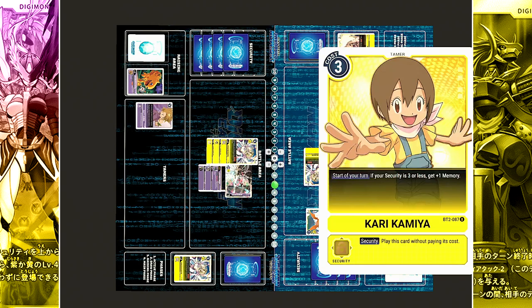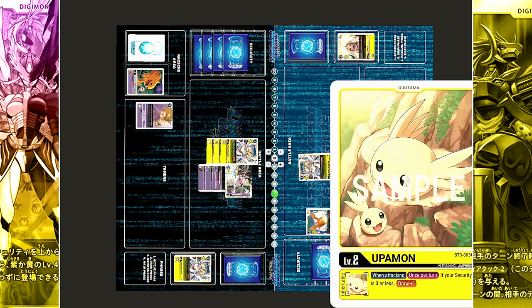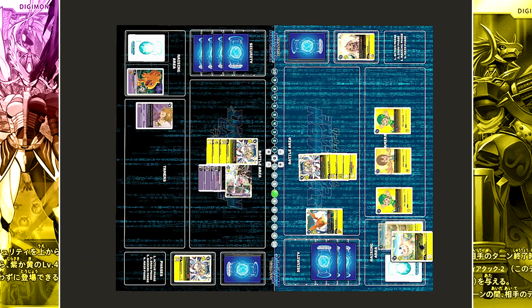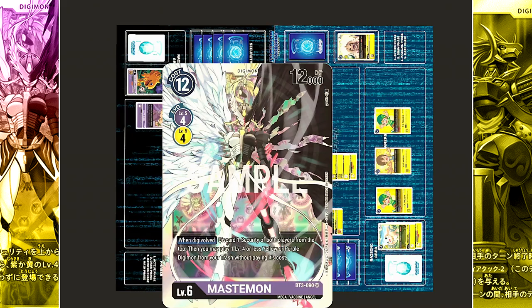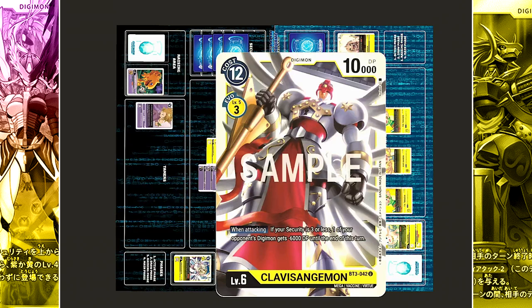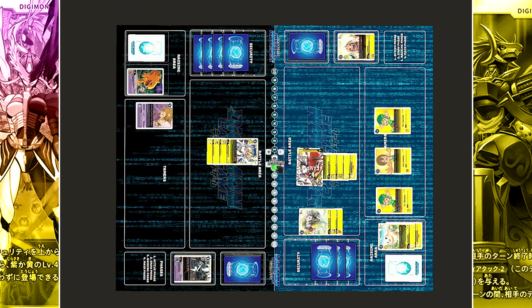With that turnover, memory moves up to 3. And with Kari, memory plus 1. Active and draw. In the raising phase, Digitama is hatched for another copy of Yellow Upamon. Moving into main, it evolves into Salamon for 0 cost, 1 draw. Now at 3 cost, Angemon evolves into another copy of Clavis Angemon, 1 draw. Clavis Angemon attacks Mastemon. First with Upamon's effect, 1 draw. And with Clavis Angemon's own effect, one of the opponent's Digimon gets minus 6,000 DP — the target is Mastemon. Reduced to 6,000 DP, she is no longer a match for Clavis Angemon's 10,000 — Mastemon is destroyed. Salamon evolves into Turuyemon for 1 cost, 1 draw. They end things off with another copy of Kari at 3 cost.